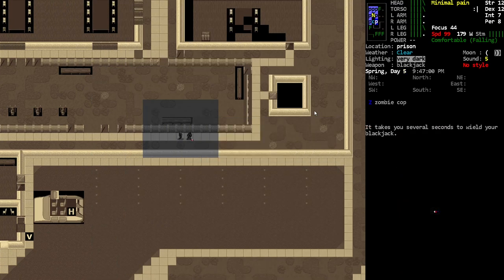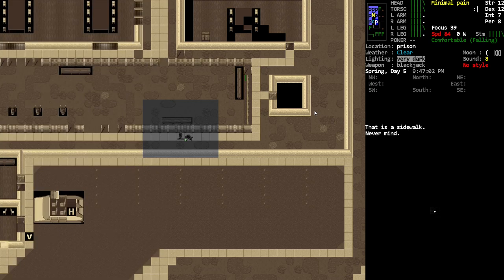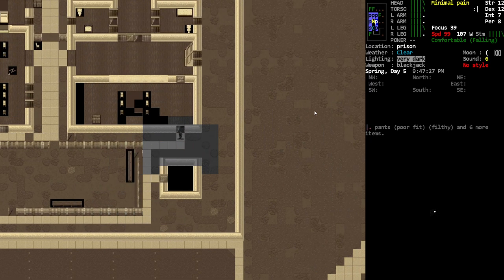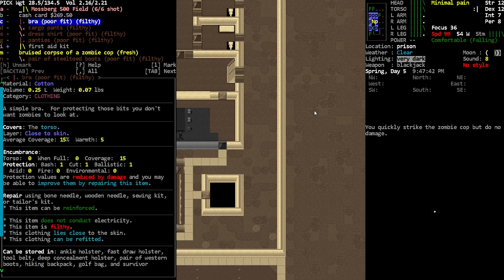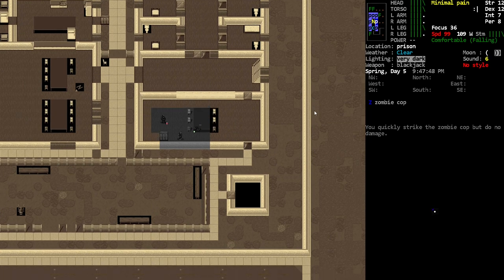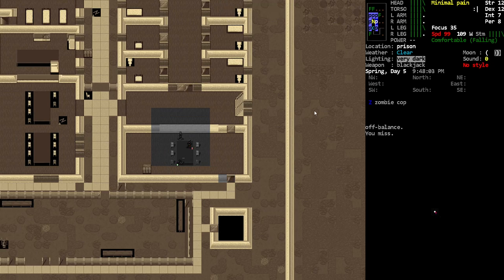Get the blackjack. There we go, they're down! Oh they had riot armor on - nice. Go ahead and see if we can get the other ones while we're feeling quick and bold. Yeah there's another one. Oh - first aid kit nice, and another gun that's loaded! Is there another one? There's another one - hello friend, come here.